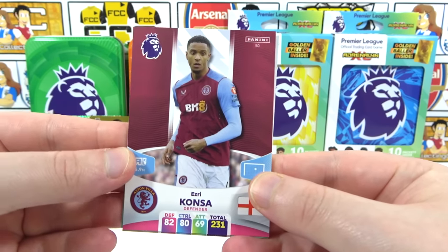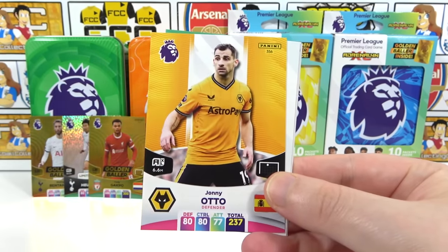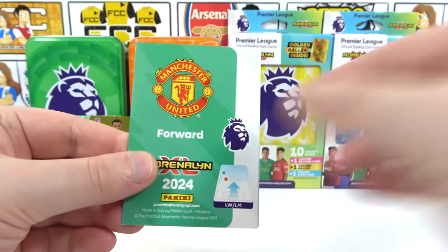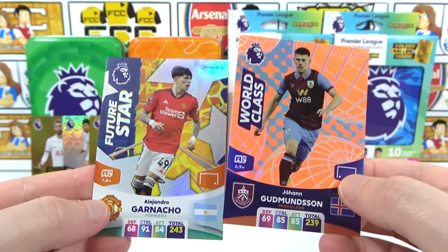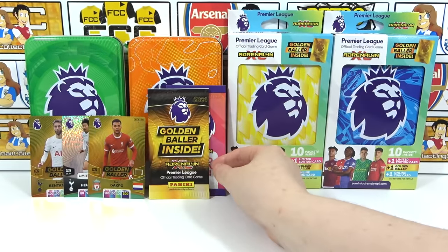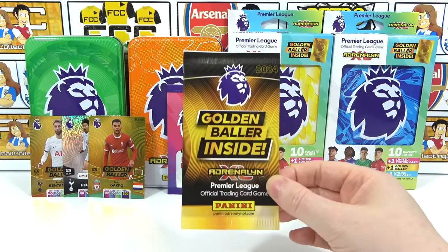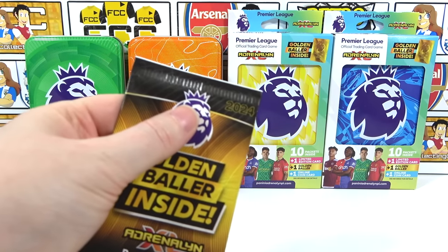Final regular pack of the orange tin: Concer, De Ketelaere, Reed, De Bruyne, Johnny Otto — there's the code. Inserts: a Goodison World Class and a Future Star Ganacho. We get so many Future Stars now — it's great! Now into the golden baller pack — can we hit a need?